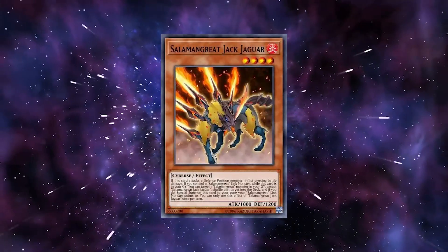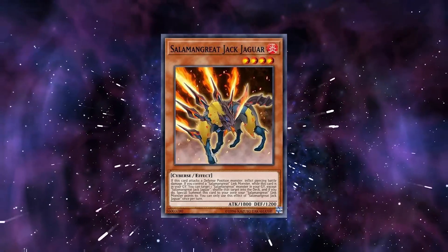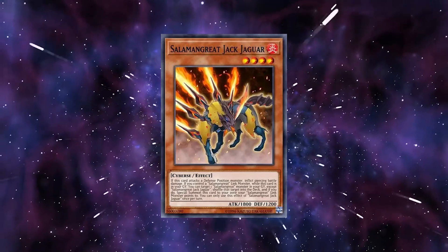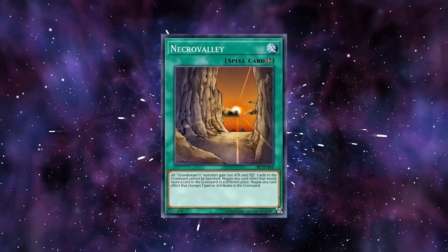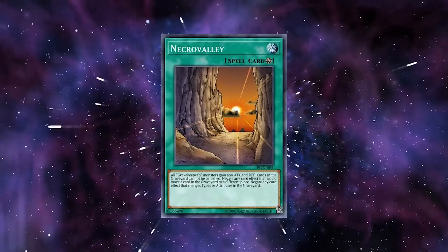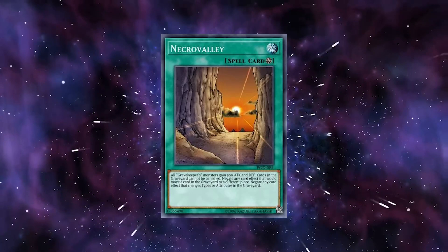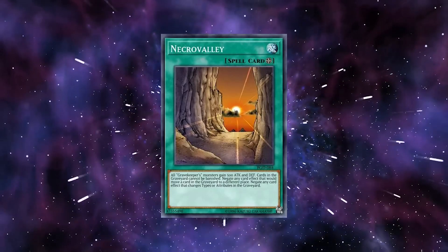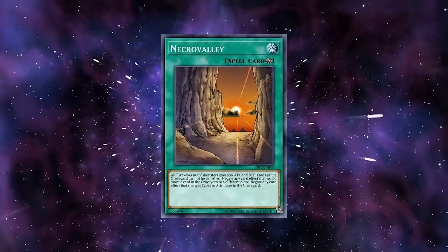As a graveyard-reliant deck, anti-graveyard counters are extremely effective against Salamangrates. The deck gains its impressive card advantage by constantly recycling cards from the graveyard, including special summoning monsters from the graveyard for link material or reusing negates and searches. This is why players have been using Necrovalley to counter the deck. The floodgate effect of Necrovalley alone can win games against Salamangrates, and their in-archetype backrow removals don't work against Necrovalley. Fox's graveyard effect is negated by Necrovalley, and Heataleo cannot target field spells with its effect. Not to mention that some decks have the ability to search Necrovalley, making it a consistent out to Salamangrates — Salamangrates have to either draw the out or immediately concede.